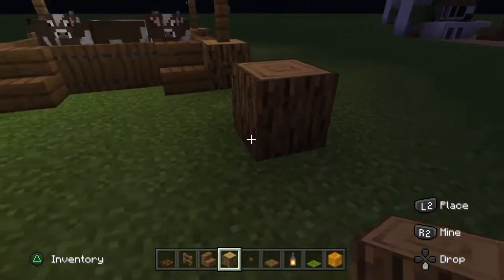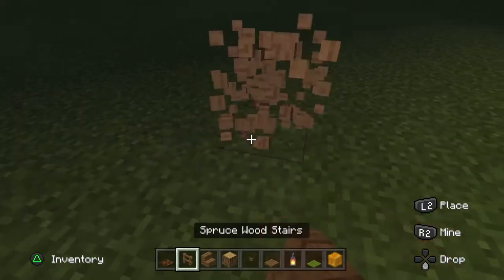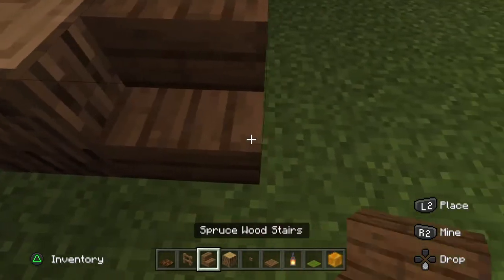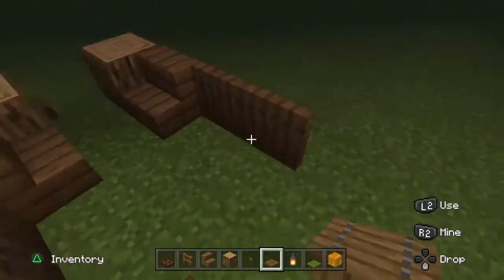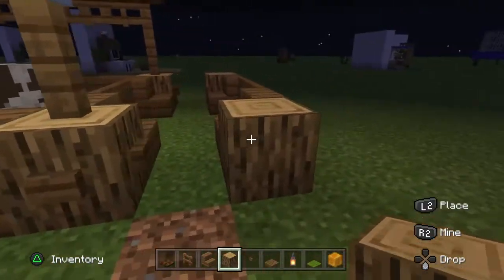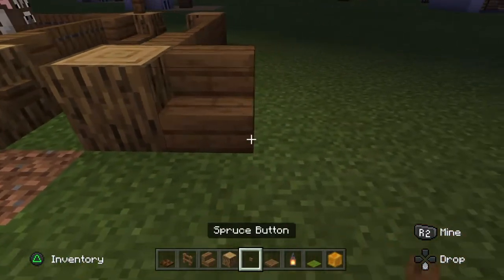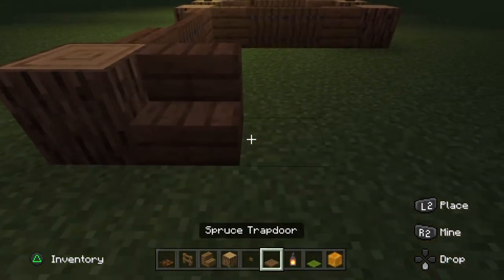What you want to do is put one block like this, and then you want to put two so they're facing like this — stair, oak log — and you have that. Then do that to the other side like this.